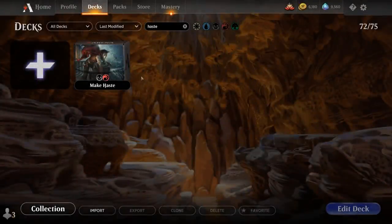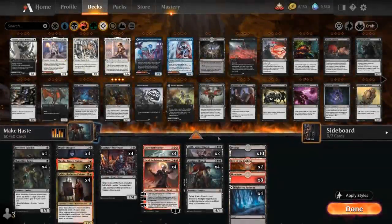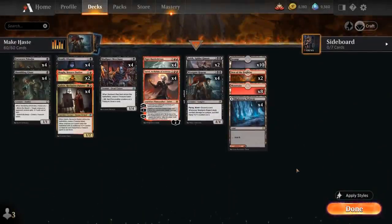Hello and welcome to another Standard Games video. Today we're taking a look at another Standard 2022 deck — a red-black deck titled Make Haste, as voted on by my supporters on Patreon.